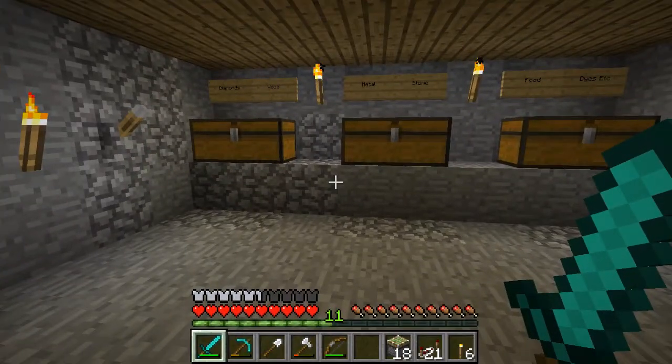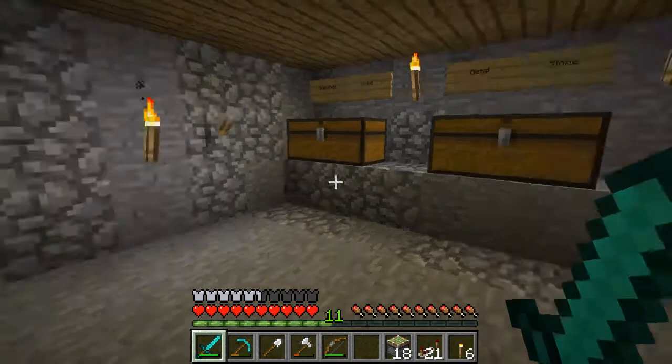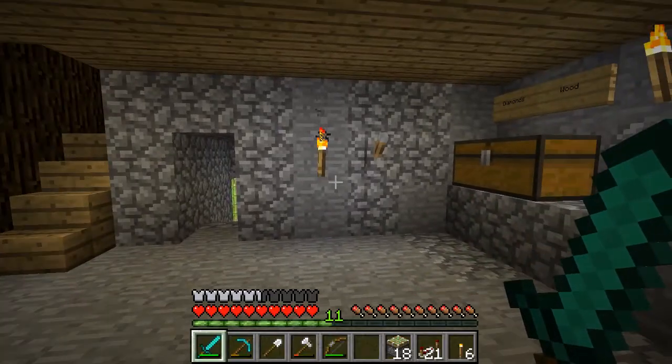Hey Abbies, how's it going? This is Don Aber here. Welcome to Minecraft Survival with Redstone. This is episode 16 and today we're doing the front door trap that I've been speaking about.